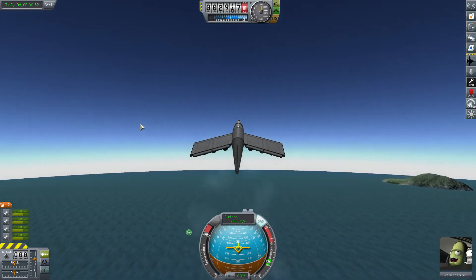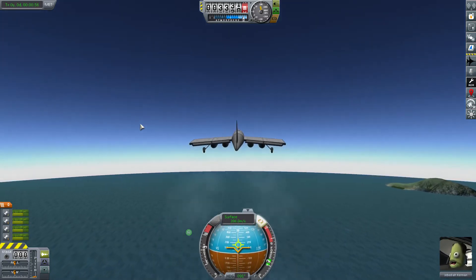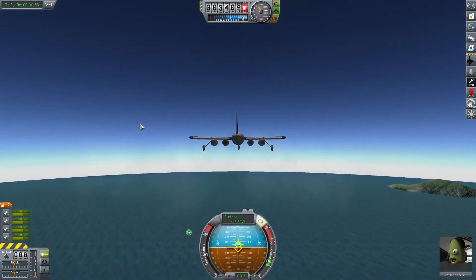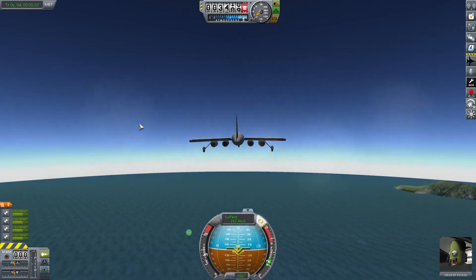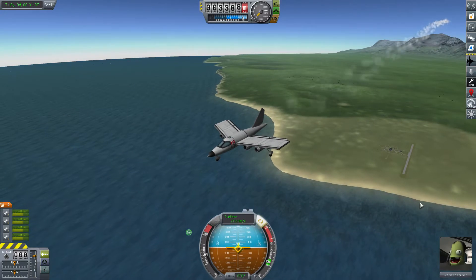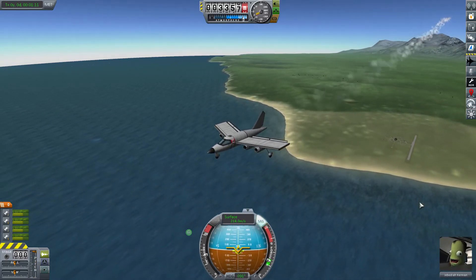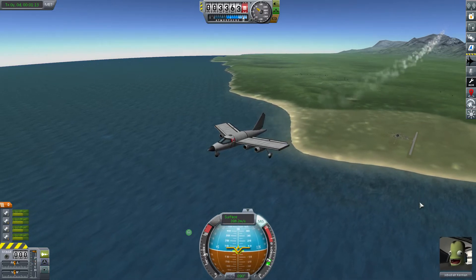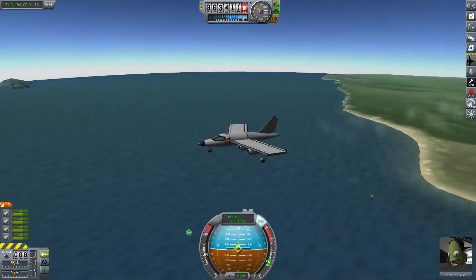We're up over 3,000 feet now, so we can probably throttle down a bit — down to 50% and level off. Just going to try to coast out a little away from the KSC, and then we'll do a turn and see what we can come up with as far as getting back to the runway.